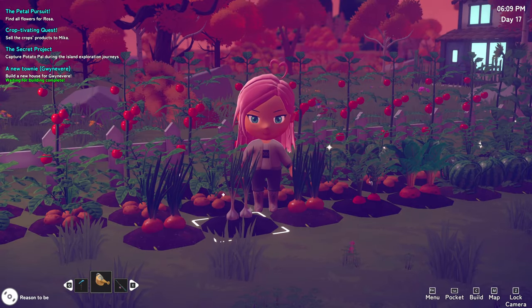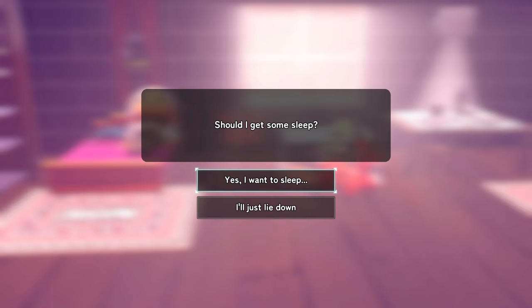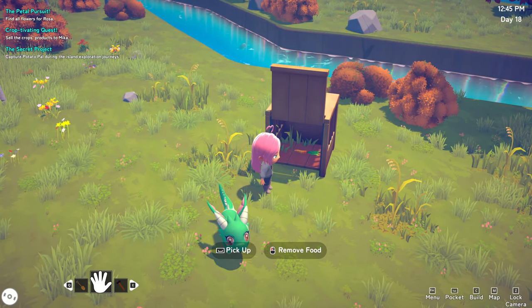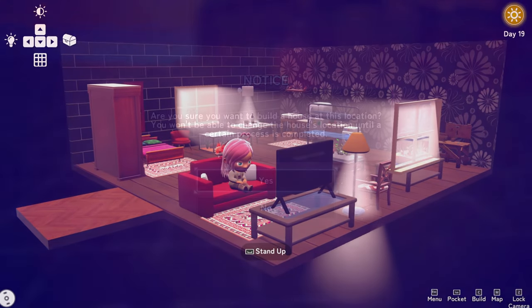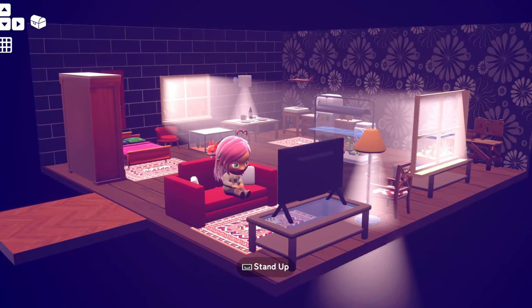You don't have to eat or sleep either, but you can still rest to advance the day or cook food, which can fetch a pretty penny at the market or can be used as bait to catch pals. And of course, you get to pick your house design, which has upgradable size and floor levels, and you can save up money to buy or craft furniture and decor for the interior or for your landscaping.